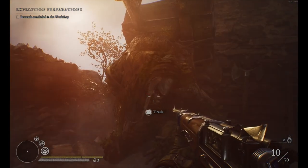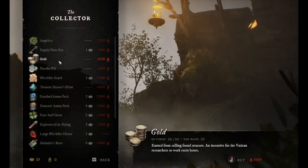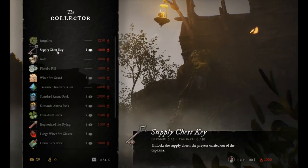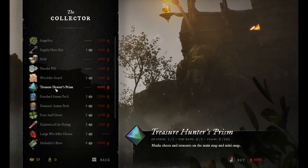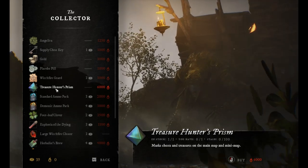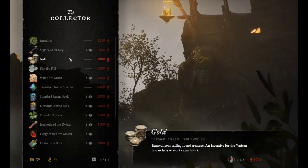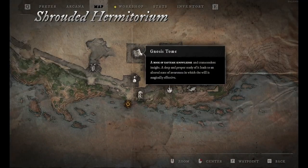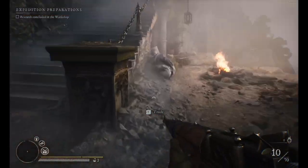Going up — this guy is a Trader. You can buy here things for the run you're going on. If you buy keys and use them there, you will not have them anymore. Same goes with the Treasure Prism — you can use it at the start of an area and you will see all the chests and all the resources on the map. But you'll unlock this later once you unlock certain things.